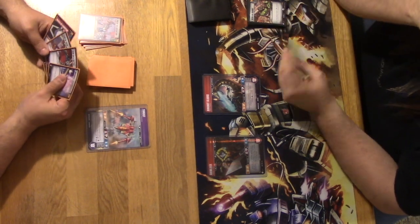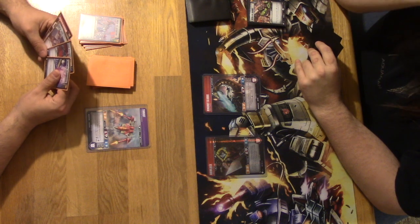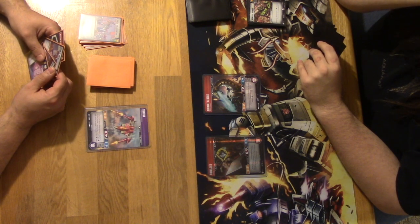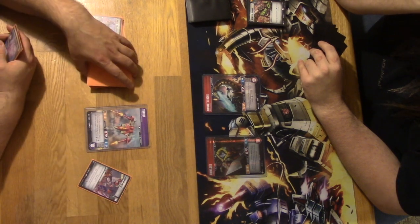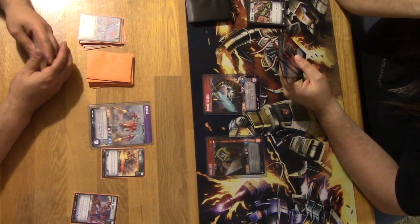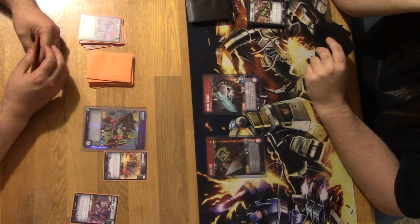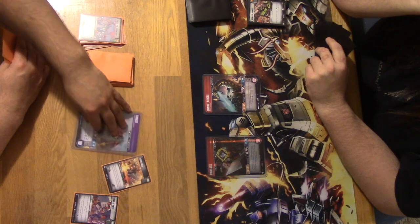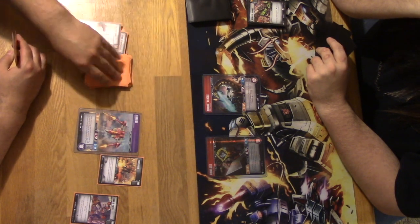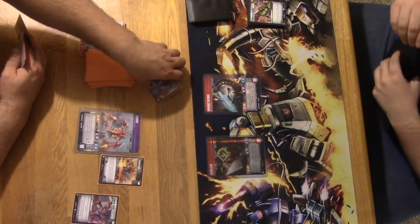Let's draw a card. That's really funny — I drew a Matrix of Leadership. Yeah, Thrust doesn't like matrixes — he's more of a matrix destroyer, if he wasn't such a coward. Let's play a Leap of Faith, scrap top card of my deck, and we can play that card. Oh, Treasure Hunt! This turn just blew up. Freaking hell, are you kidding? God bless America.